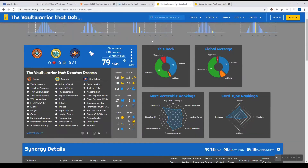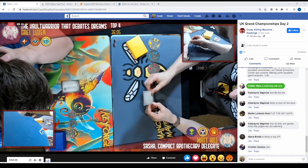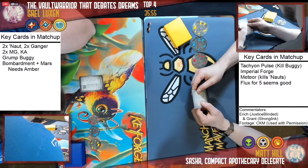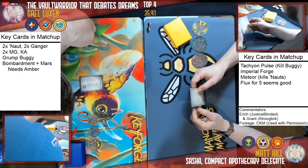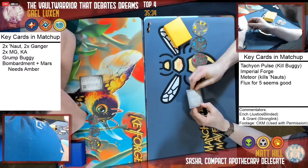All right Grant, what will it take for — we know what the power of this deck is, we know what the power Sasha is — what will it take for a Vault Warrior to win this matchup? Bad draws on Sasha's part would probably be great. The other two houses are beautiful so it'll come down to how well Sasha draws and how quickly the Vault Warrior can get its keys and maybe hit off a cheeky Imperial Forge to get his third key before the combo pops off.